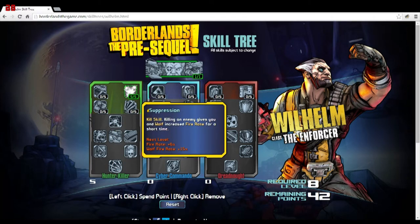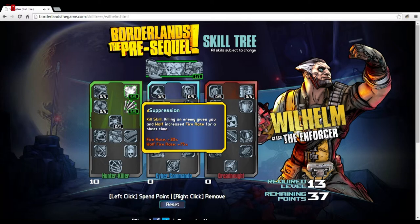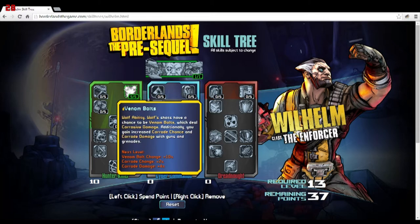Next is Suppression — it's a kill skill. Killing an enemy gives you and Wolf increased fire rate for a short period of time. In Borderlands there are tons of enemies around except during boss fights, so this is really going to help for general mobbing. An increased fire rate for yourself by 30% is pretty good, but 75% for Wolf is crazy — that's almost doubling his attack rate, dramatically increasing his overall DPS.